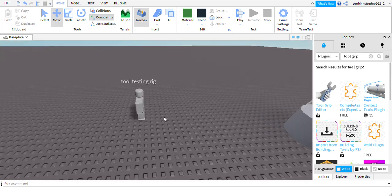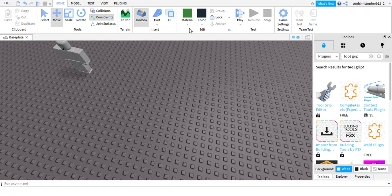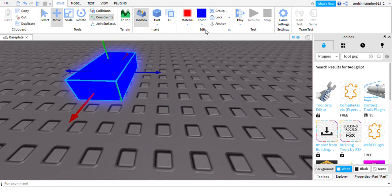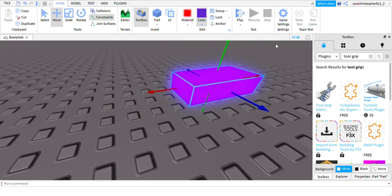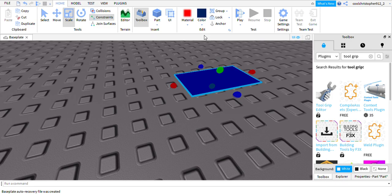I'll also be showing you guys how to make the keycard and stuff. What I would do is get a neon dark color - do something like this. You can make it darker if you want, or you could do really any color you want, but I'm going to use this dark blue one right here.